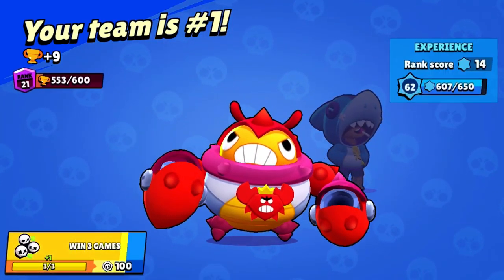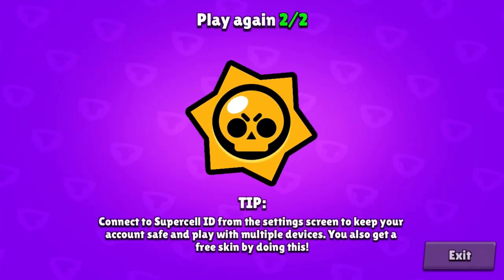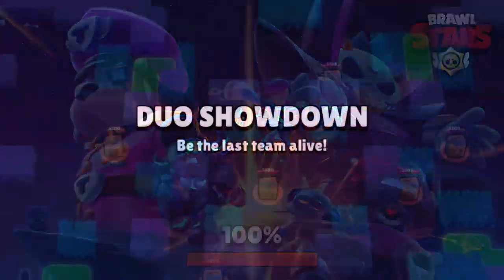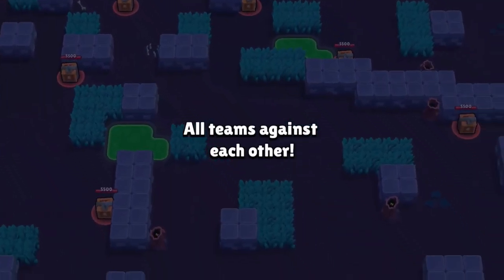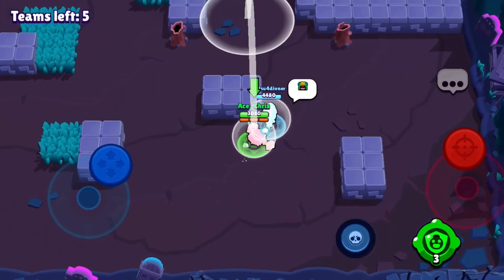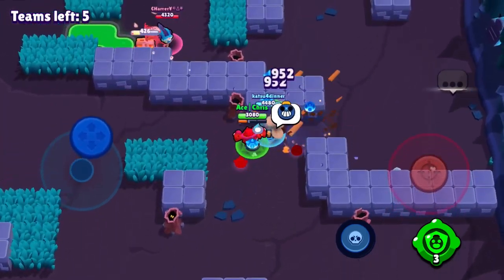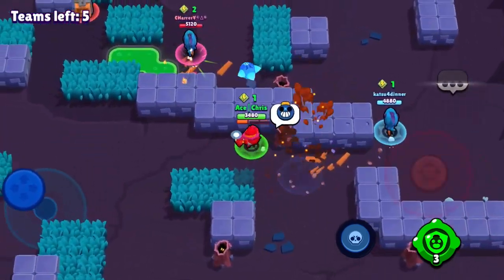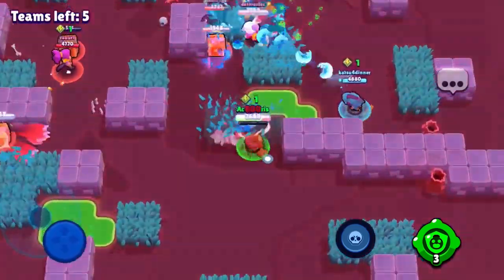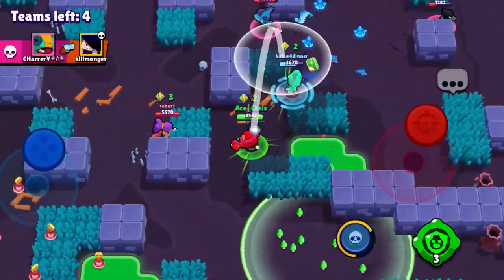Leon teammate wants to play again, and he does. So I say we're winning a lot of games and we're going to play again. I've been having a really fun time with him in these three games. Game 4 — let's go, let's get it. We're going to start off at the bottom right corner, and there's a duo right there — it's another Shark Leon. I don't know where his teammate is, but it's a BB, and the Tick Gadget is really good for getting BBs away too.